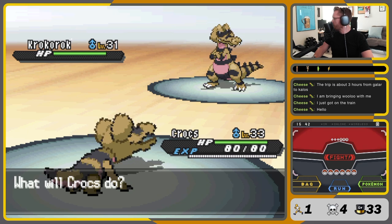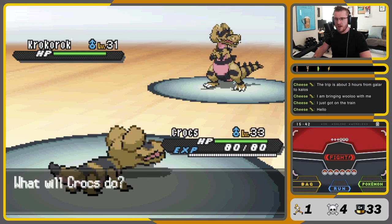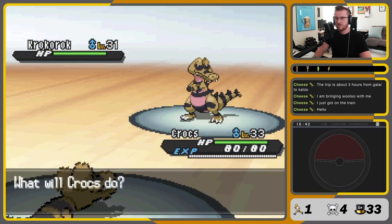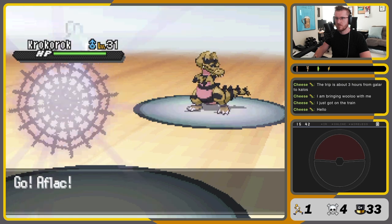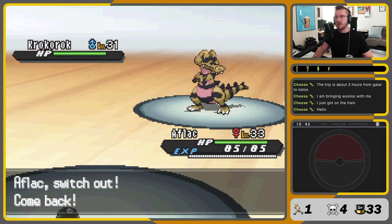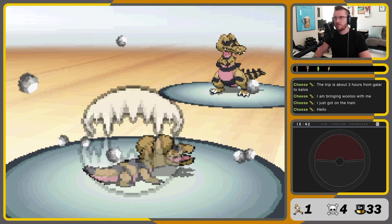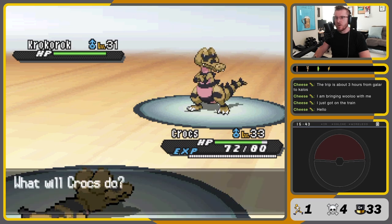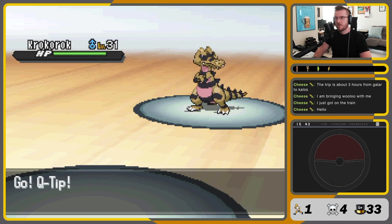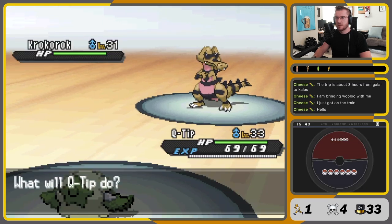Torment means I cannot use the same move twice in a row. I think we do that one more time and then switch to Q-Tip. Now its attack should be cut by over half — that's three Intimidate drops. It's now going to want to use a ground move again, so I switch to Q-Tip. Now I can't use the same move twice in a row.